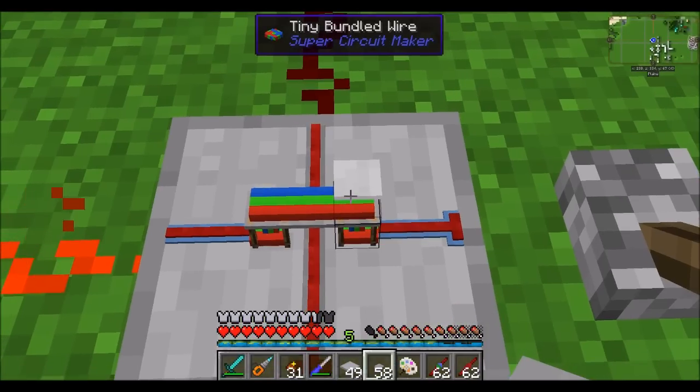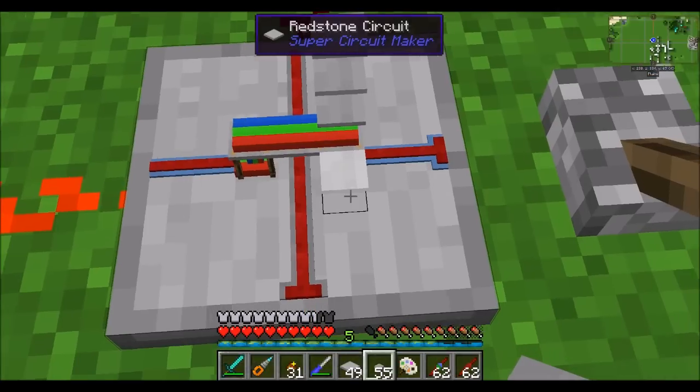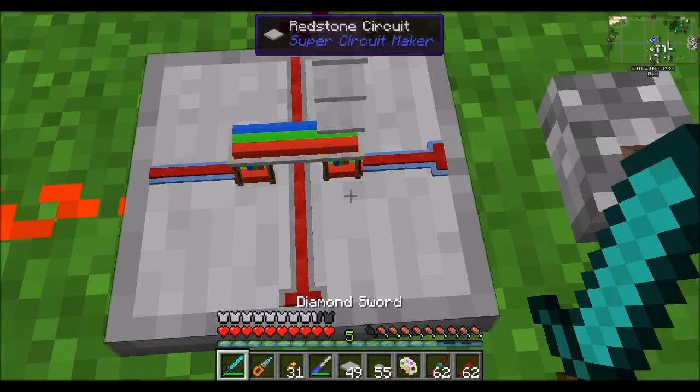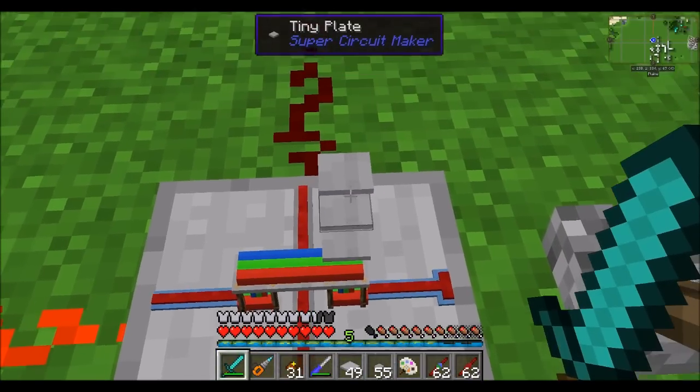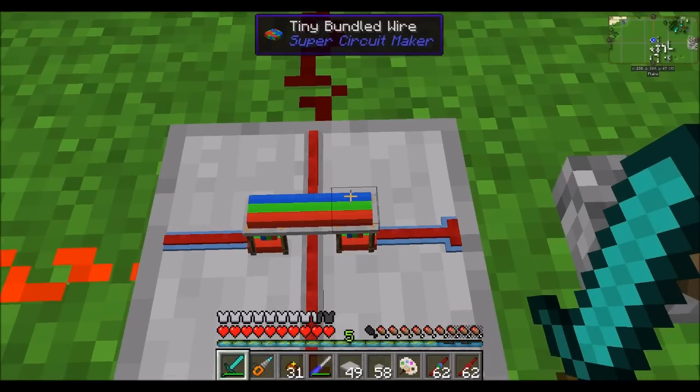We've already got one tier of verticality here. If we go up another one, and another one, and another one, you can see there's a total of four tiers that can go above the base plate for a combined total of five levels up. So you can work your way up pretty high and transmit all kinds of redstone signals in three dimensions. That's extremely powerful if you're really good with redstone.